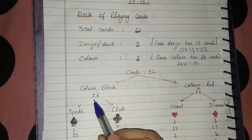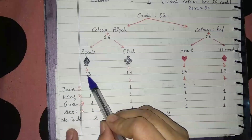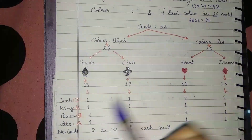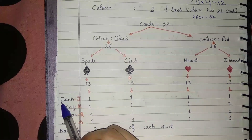Design-wise, there are 13 cards for each suit: Spade, Club, Heart and Diamond. In these cards, we have some face cards — cards which have faces drawn on them.